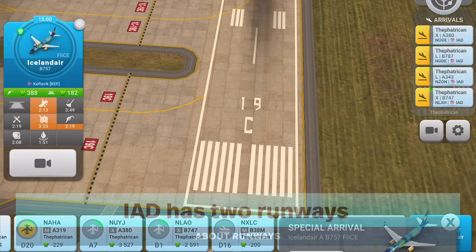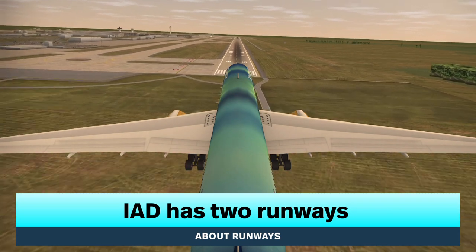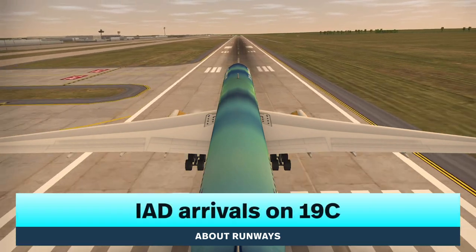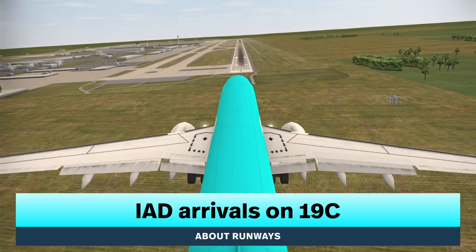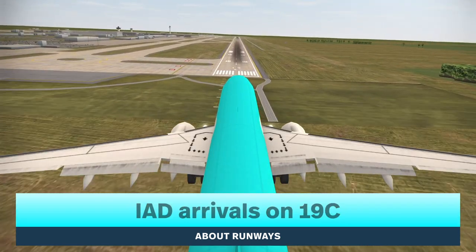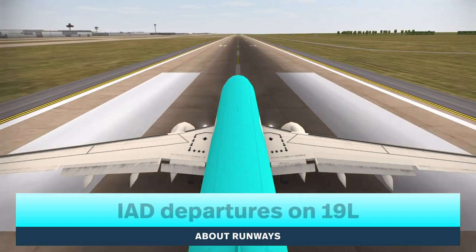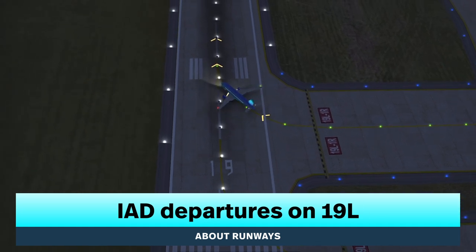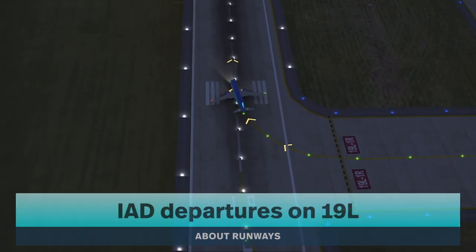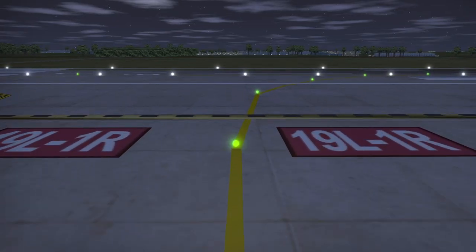In Washington, there are two runways with another partial runway. Runway 19-C is the arrival runway, and Runway 19-L is the departure runway. The departure runway is not used.